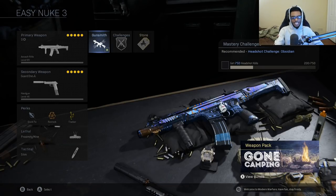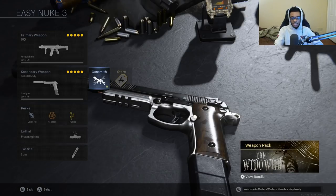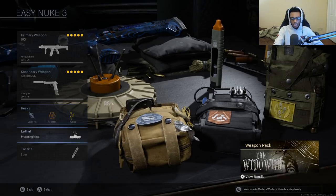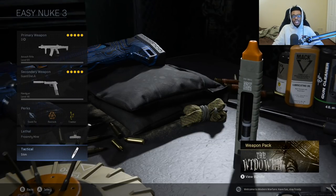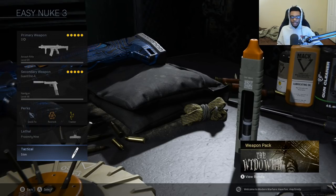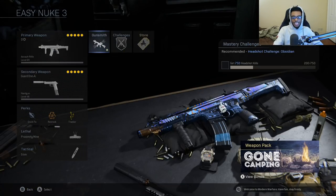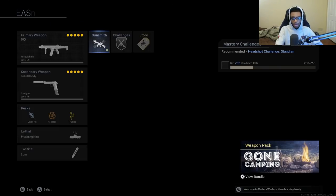For the secondary, I have the Renetti again with the same exact attachments as my previous M4A1 class setup, and again I'm running Quick Fix, Restock, Tracker, Proximity Mine, and Stim Shot. Like I said, this is an M4A1 replacement. If you guys like the Kilo 141 better, I highly recommend checking out this class setup — it's one you can use to play defensive or aggressive and it has virtually no recoil in Modern Warfare.